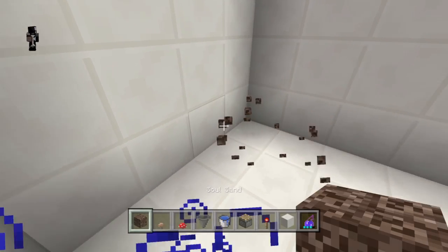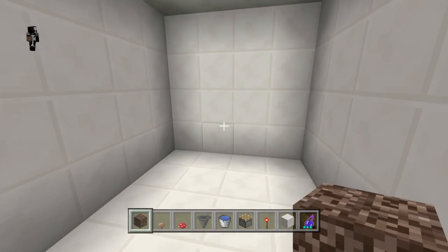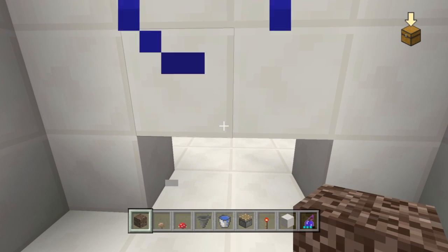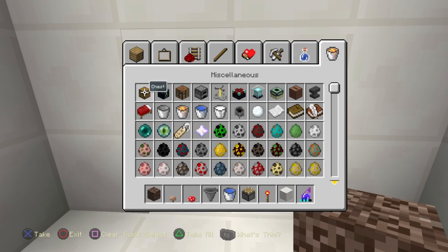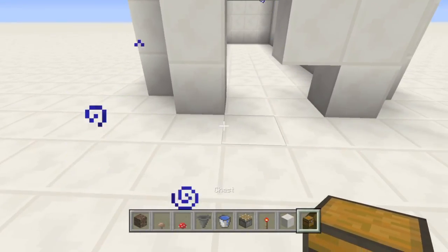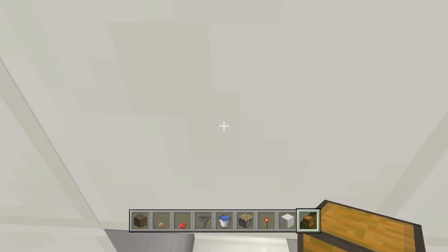Anyway, to get on to the actual tutorial, we'll first make a chest to drain into. You don't need to use a chest — you can make a line of hoppers to carry the mushrooms somewhere else or wherever you want to store them — but just for this video I'll be putting them into a chest right outside the building.